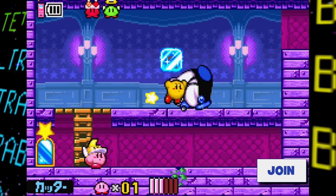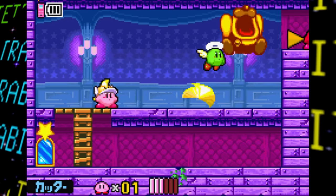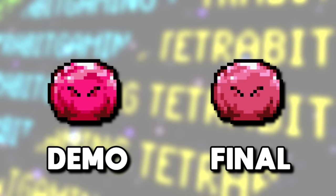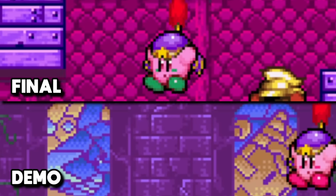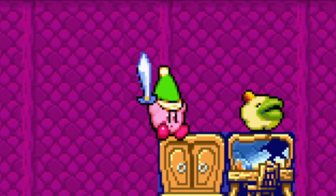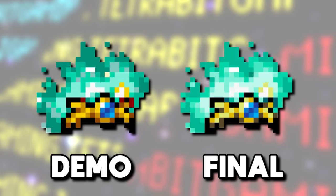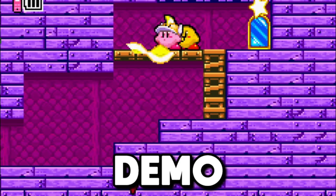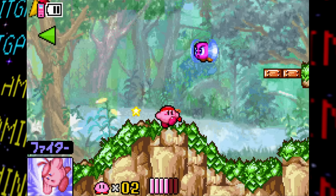There are also a few changes - mostly minor - to the abilities you can obtain by normal means in this demo build. Bomb Kirby can throw bombs a bit faster in the prototype. Stone Kirby appears a bit brighter, and running into transforming into Stone Kirby gives you a small speed boost that lets you roll slightly further. Sword Kirby's combos take a bit longer to start. Spark Kirby's crown and flaming spark hair appear slightly darker. When using the Cutter ability, the cutter falls entirely off screen in the prototype after hitting an object instead of disappearing almost right away.